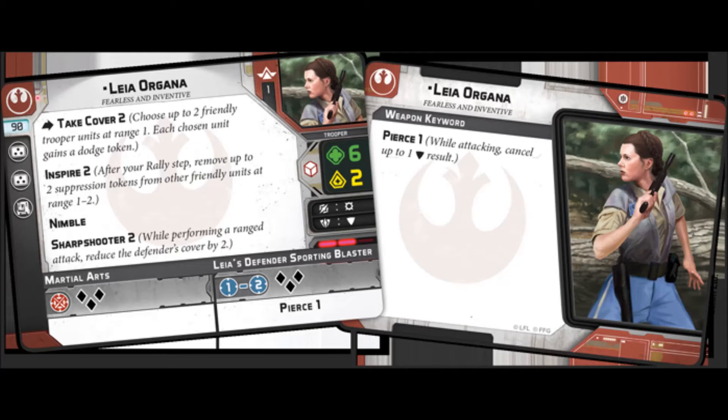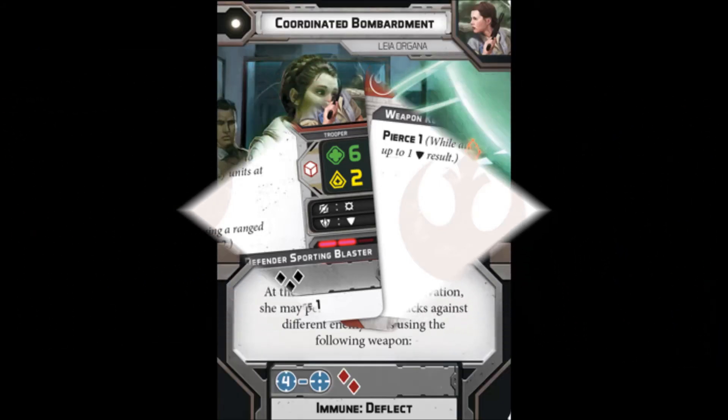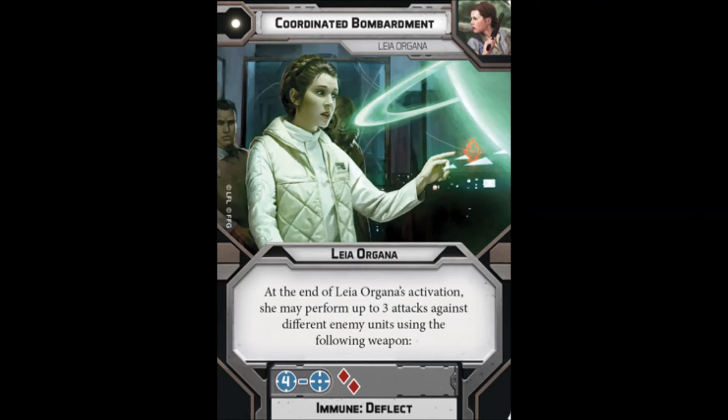With only 6 health and a white defense die, that's a little squishy. You're really going to want to pop Take Cover, or take Esteemed Leader and give units around her some protection — because obviously you want to be fairly close, and Take Cover only works at range 1. Give troopers around her the ability to take some of the heat. In return, if you find the opportunity to shoot, she'll be pretty accurate. She'll ignore cover and get the pierce. On armored vehicles she can sweep and hope for crits, or just wreck speeder bikes with pierce and no cover.